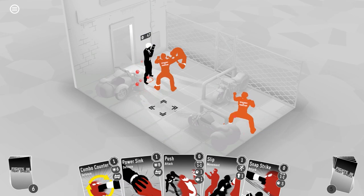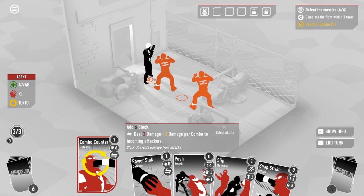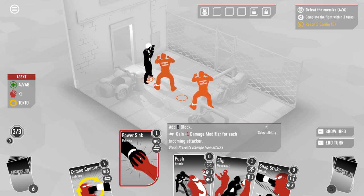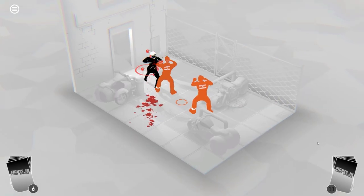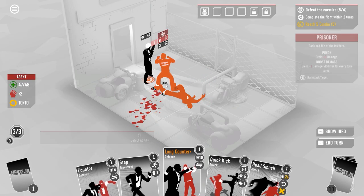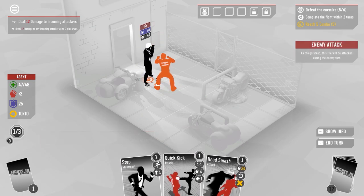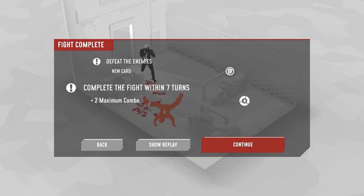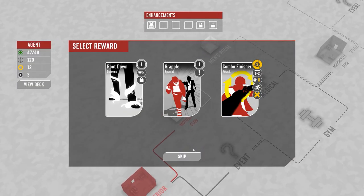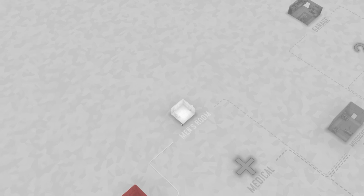The objective is to defeat all six enemies within four turns, reach five combo — already done. Two targets remaining. I'll do throat punch then quick strike to take one out. Then a block and quick block, waiting for the last enemy. Power sink, combo counter, snap strike — they pretty much die when they hit me: 23 damage. Then long counter again — 12 damage, then 17 damage from two counter cards. This deck is a lot more powerful than I thought. We have three new cards offered — root down, grapple, and combo finisher. We'll skip those.